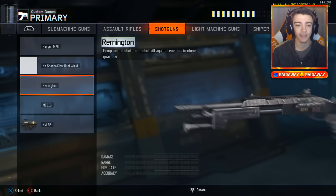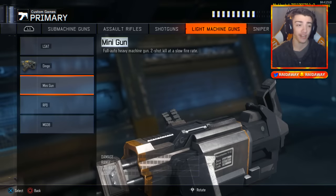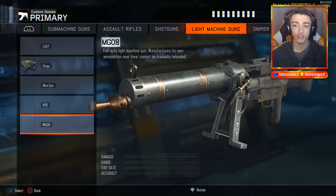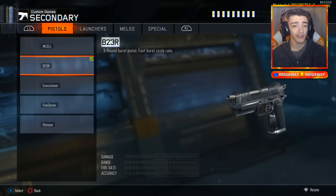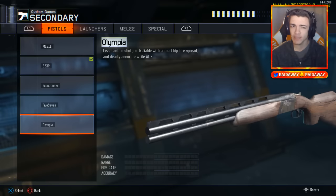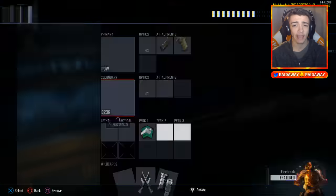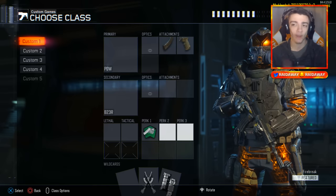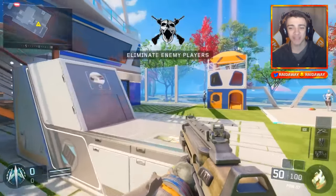Moving on to shotguns, we have the Ray Gun Mark 2, the Remington, and the M1216. For light machine guns we have the LSAT, the minigun which I really want to try out, the RPD, and the MG-08. For sniper rifles we have the DSR-50 and the Ballista. For secondaries we have the M1911, the B23R, the Executioner, the Five-Seven, and the Olympia. We're gonna have a lot of fun using these throwback weapons.